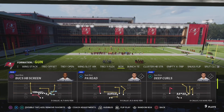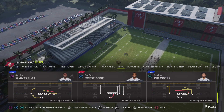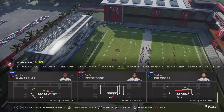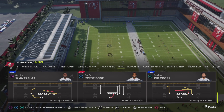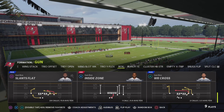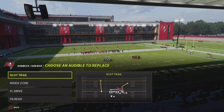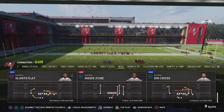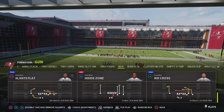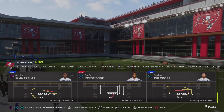The four plays are gonna be: Deep Fork, PA Read, Slants, and Inside Zone. Y'all know every time I do one of these videos I always have to have at least one run play — just so they can't drop 10,000 people in coverage. You always need a run play in your scheme no matter what type it is. We just have a basic inside zone for that.